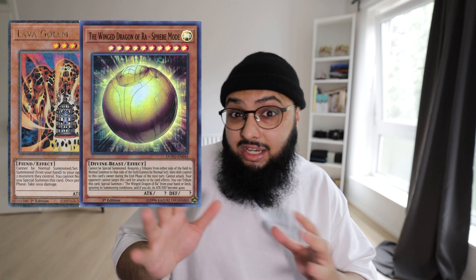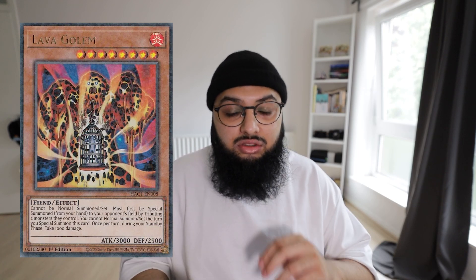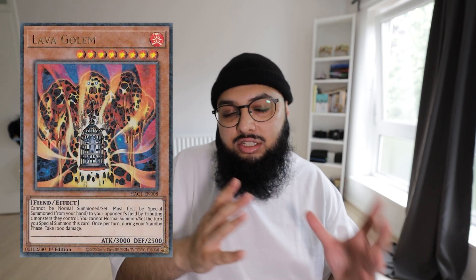These next cards are my favorites because they're so easy to use: Lava Golem, Sphere Mode, and just about any Kaiju. Lava Golem is probably the most effective one — having two monsters on your opponent's field is normal, and Lava Golem tributes over two of them to special summon. You lose your normal summon for that turn, but there are decks where that doesn't matter. It shuts down boards like Spright ending on Elf and Toad, or Tearlament ending on the Window and Pelia. Kaijus and Sphere Mode work similarly.